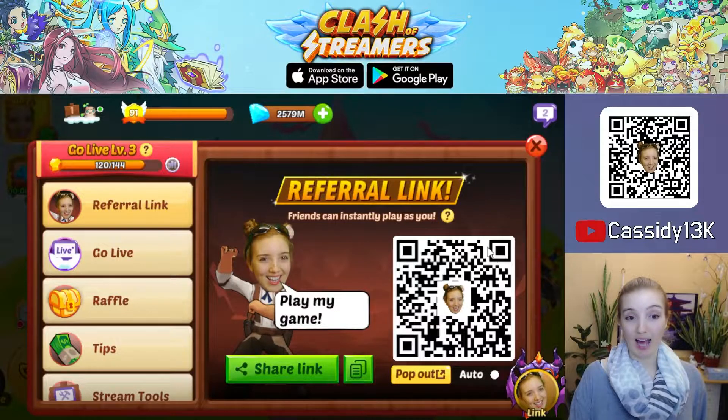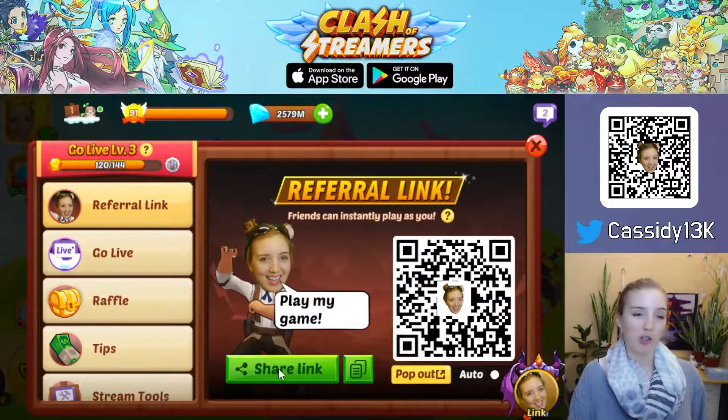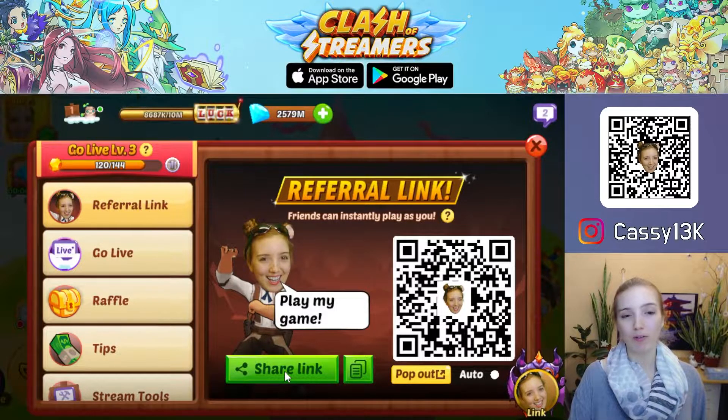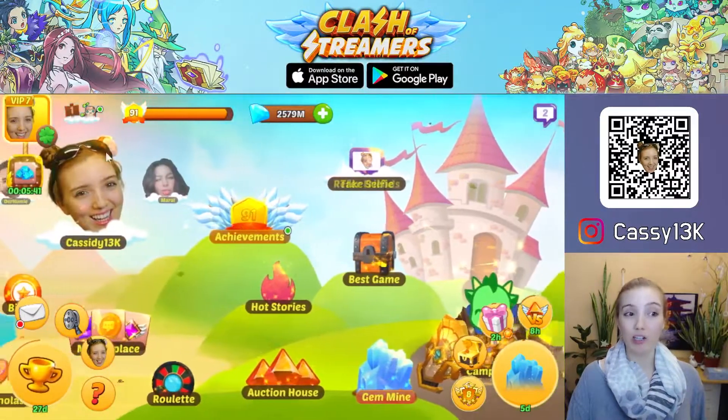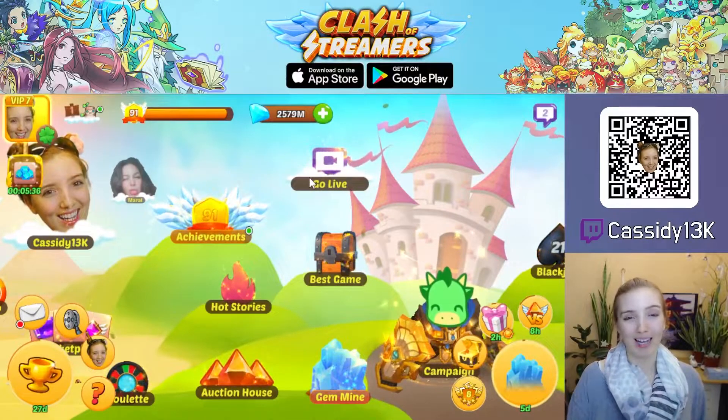Players can scan your QR code, or you can simply copy or tap the share button to share your link to any social media. When players install the game and start playing with your referral link, they will be referred by you, meaning by default they will be in your community, playing together with you, and they will see your face when playing and summoning heroes.